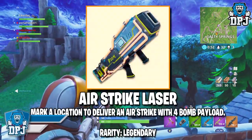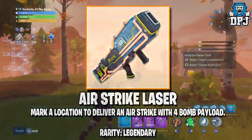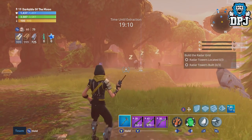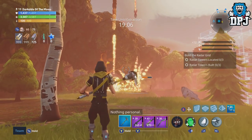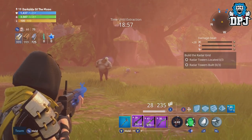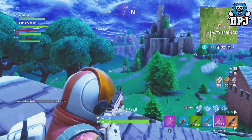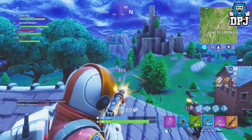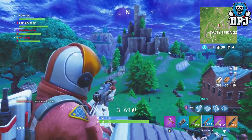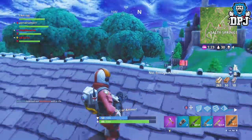Lastly we have the airstrike laser — mark a location to deliver an airstrike with a 4-bomb payload. This legendary weapon will work much like the airstrike in Save the World: mark the location, pull the trigger, and wait. I can see it being really useful in Battle Royale, but I believe it will be introduced into a limited time game mode first. It may seem OP, but I guarantee it won't be as effective as you think — its range will be limited, and I think enemies will get some kind of warning indication so they can get out. It'll be great for clearing out buildings though.